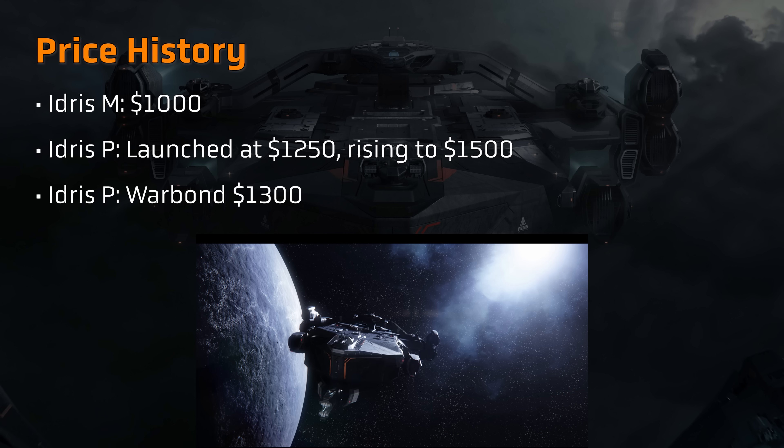The Idris has a complicated pricing history. The Idris M was first launched in a limited sale for the full military version at a price of $1000. At the time that was incredibly expensive, although now it is dwarfed by the pricing of some other offerings. Due to the limited nature of this initial sale, there hasn't been a price update for the Idris M, although it has been offered as part of much more expensive ship packs subsequently. The Idris P was first launched at $1250, slowly rising to a price of $1500, or $1300 for new money, and also appears in a number of more expensive ship packs.